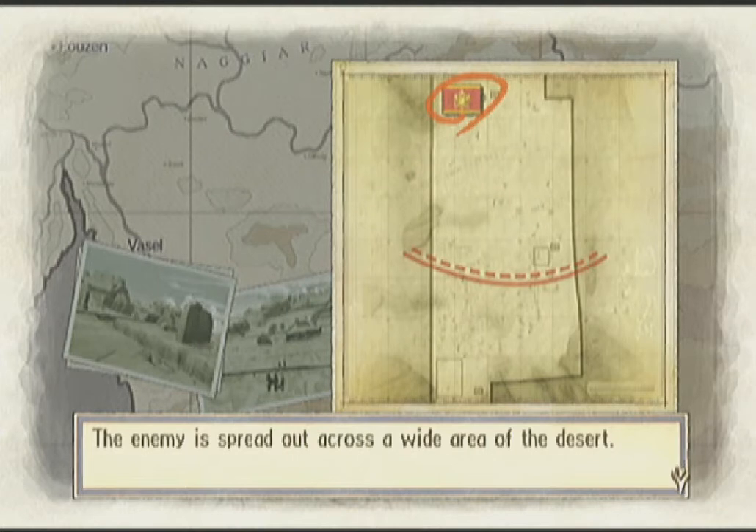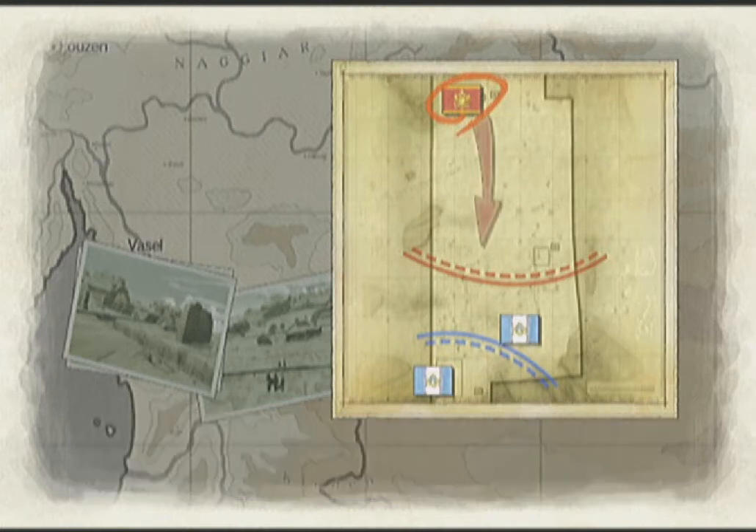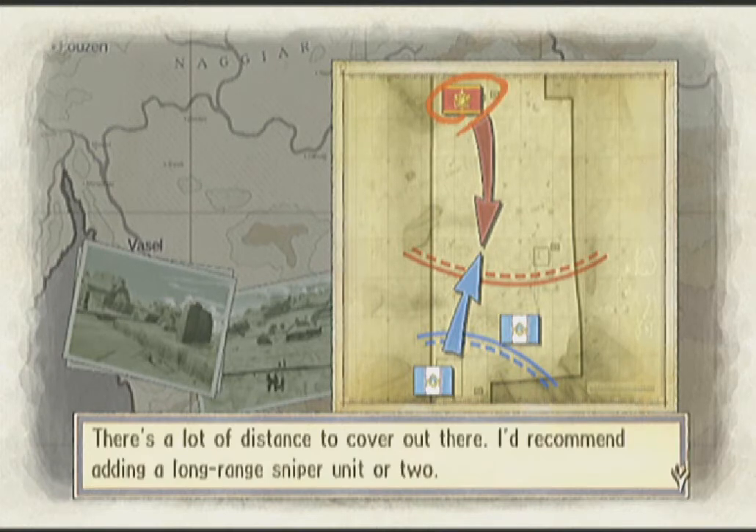Enemies are spread out across a wide area of the desert — this is a very, very large map. You'll move in from the south and take them out. Along the way you'll find the standing remains of ruins, which make for good cover from enemy fire. Your objective is to claim the base. There's a lot of distance to cover out there.